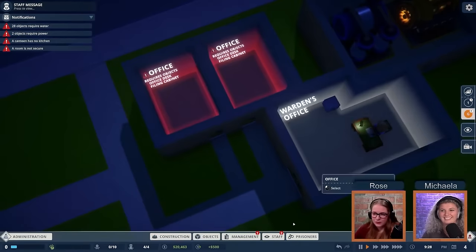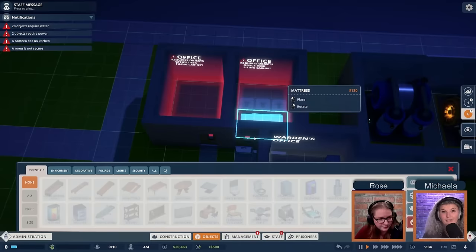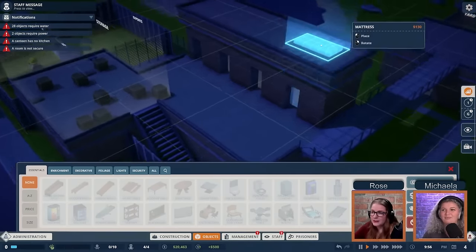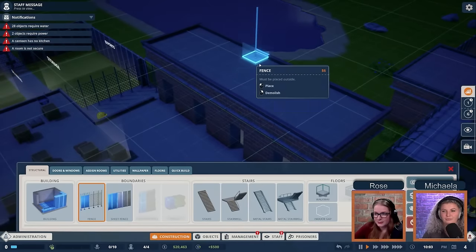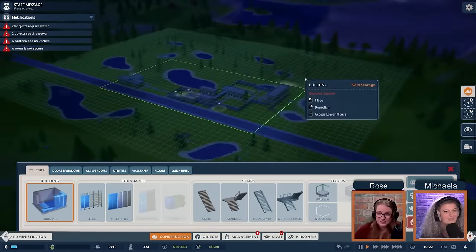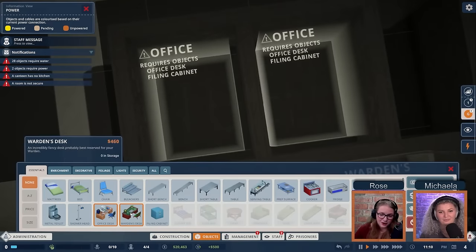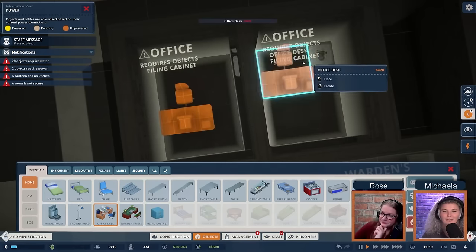We'll fill up our two empty offices. A question from chat: how high can we build? Currently we can build on two floors — ground floor and first floor — and we also have rooftop access where inmates can interact with items. You can even build fences on the second rooftop but not full buildings. We're going to put office desks in — notice the office desk has a computer on it and actually needs power, unlike the warden's desk.